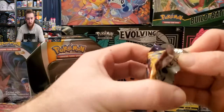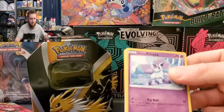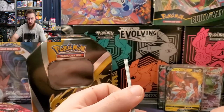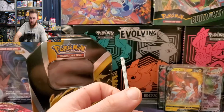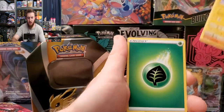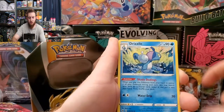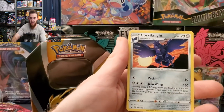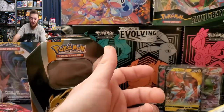Last one, Sword and Shield base set. Here we go, come on - Mienshao, Crabby, Shinx, Boltoy, energy, Drizzile, Heatmor, Energy Retrieval, reverse Rhyhorn. Last pack magic is not there today - Corvisquire for the rare. Thank you guys for watching, hope you all have a great day. Hopefully your pulls are better than mine, but we had fun opening them - I wanted it for the tins and the promos. Thank you guys for watching, have a great day!